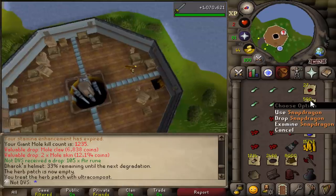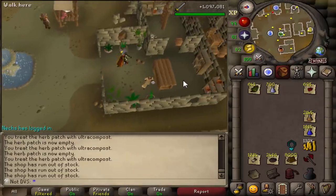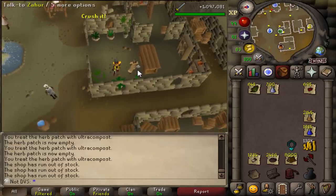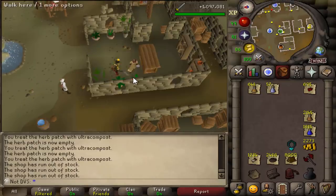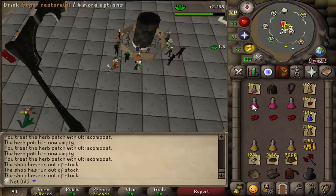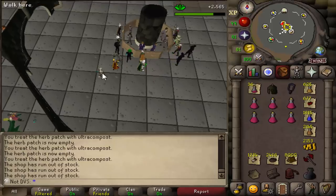I have to farm about 70 more snapdragons to have enough. Overall the process isn't too bad. I finished collecting all the red spider eggs — almost 700. This is also the first time I can show why I did the hard Desert Diary. This NPC right here, if you bring noted vials of water and the herb you want and right-click for 200 GP per potion, will instantly make them into unfinished potions. That's about 130k just for these 643, so it's expensive, but the time saved is really nice. I can only do six at a time because of inventory space, but already having them unnoted saves a lot of time.